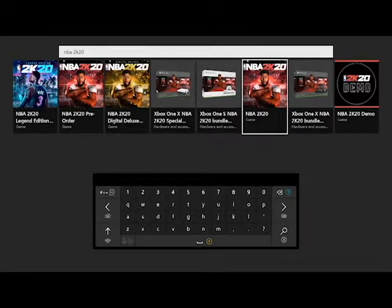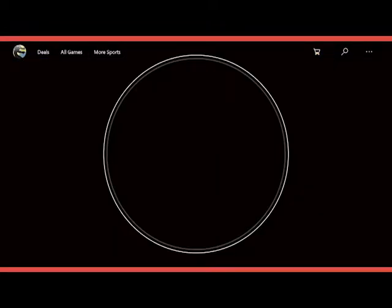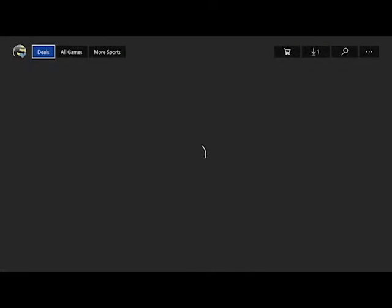Anyway, enough of this crap. Let's download the NBA 2K20 demo. In case you guys want to get the NBA 2K20 demo today, either search it or just go to the store, go to game demos and it should be there. But if not, just search it — it's right here. Let's see how big the file size is. Two weeks before launch it's coming out.